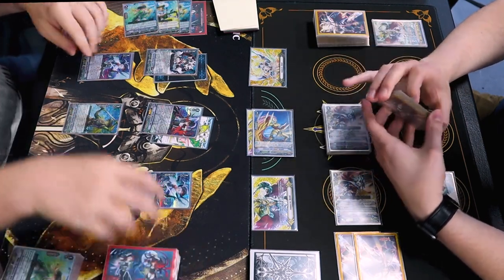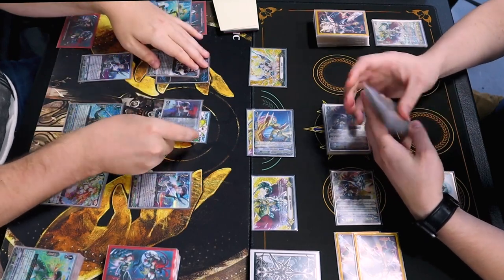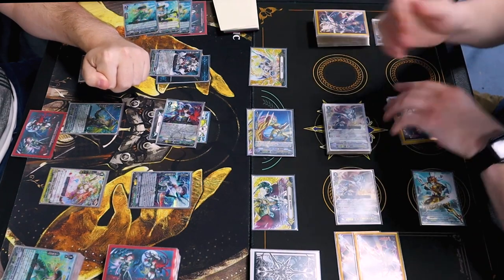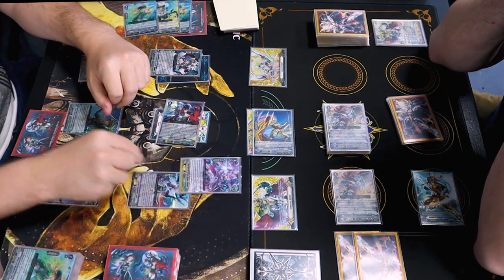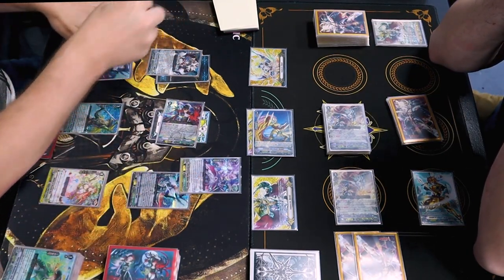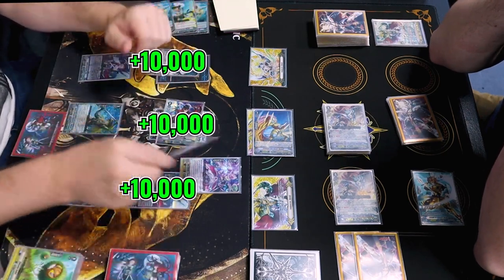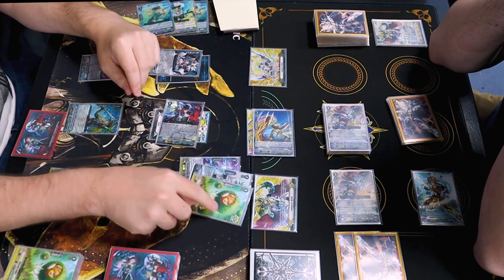I'm going for something fairly risky here. So this is gonna be 33 Vanguard, 2 damage. And triple drive, right? And triple drive. I'll take it. First trigger check. Heal trigger activates. Power rearguard. Second trigger check. Actually, power front row. Third trigger check. Critical. Critical. Power.